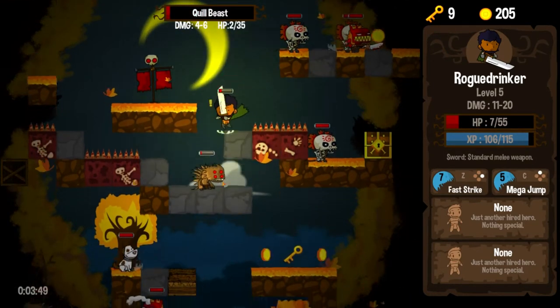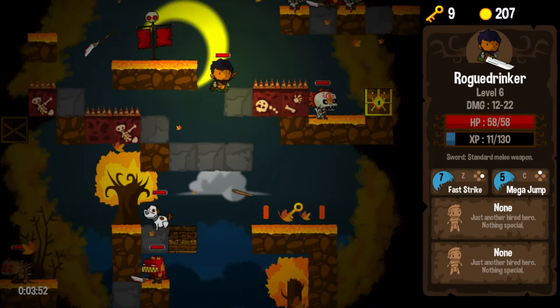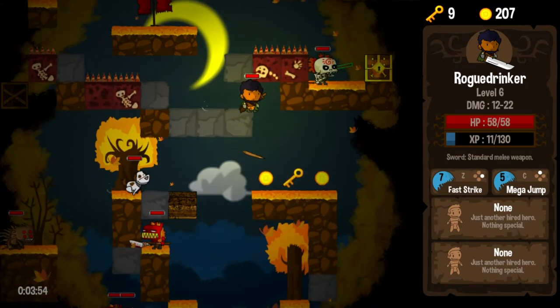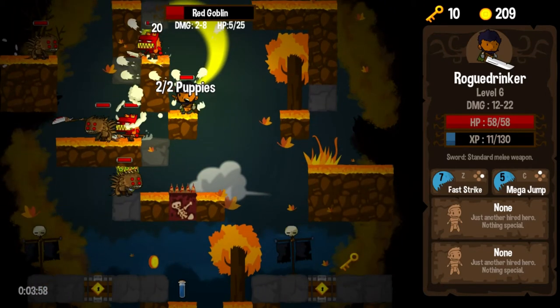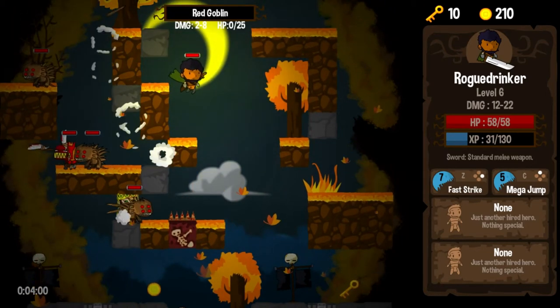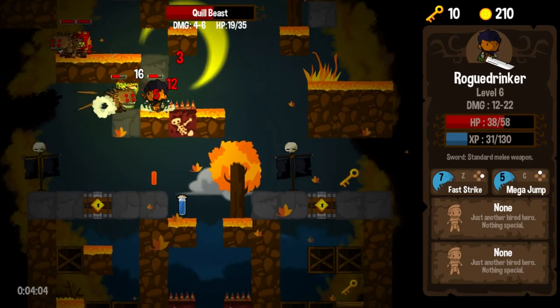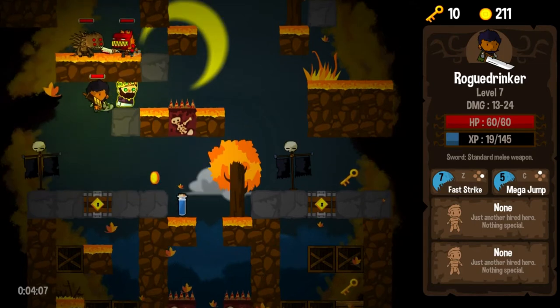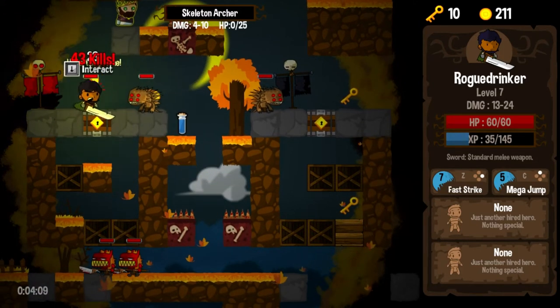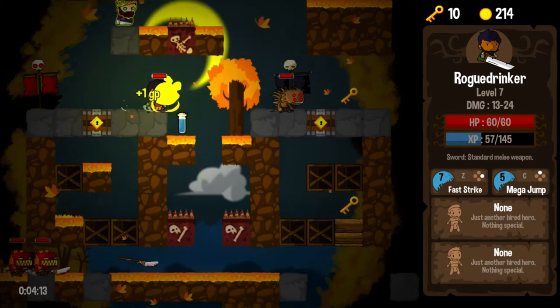I don't like you, quill beast, or whatever you're called. I don't see any way to make that jump, so we're just not going to mess with it. Oh, puppy — I saved the puppy! He didn't murder the puppy! I made a clutch save of the royal puppy — definitely happy about that. Definitely don't want to play a game that promotes puppy murder.